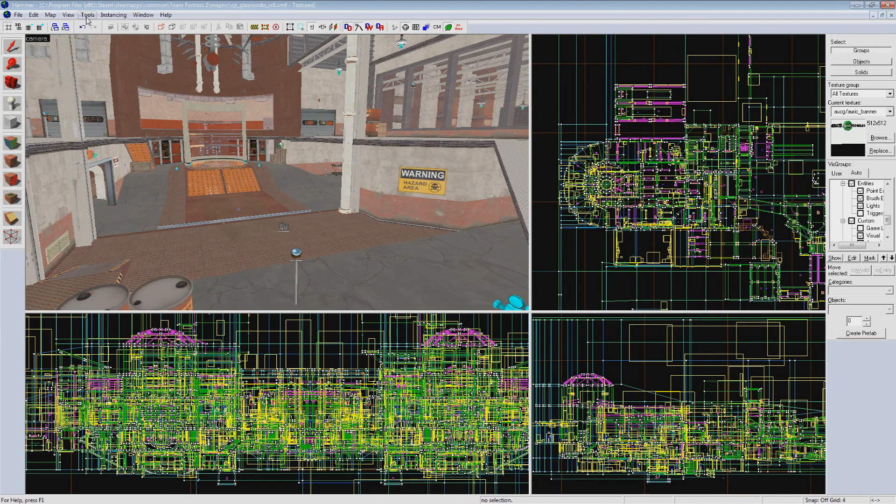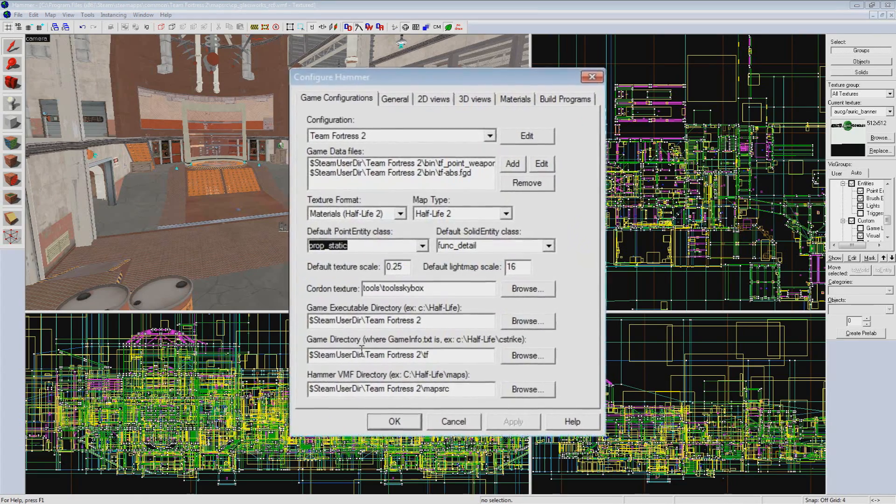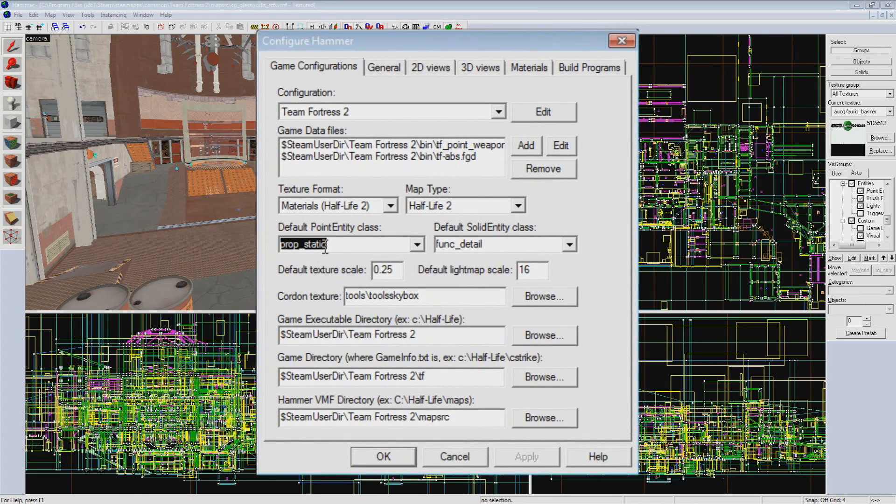Now we're going to go into Hammer and go to Tools, Options. In the first tab, Game Configurations, you can change your default point entity class to Prop Static. This way your entity button defaults to what should be your most commonly used entity, saving the time it would take to change it.